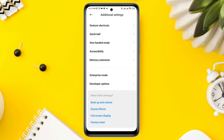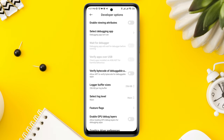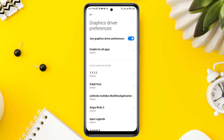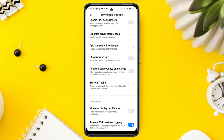Now go back, scroll down to the Developer Options — make sure to turn on the Developer Options. Scroll down and find Graphics Driver Preference, tap on it, then find Pokémon GO in the gaming apps list and tap on it. Choose System Graphics Driver. Now go back, scroll down, and tap Allow Screen Overlay on Settings.